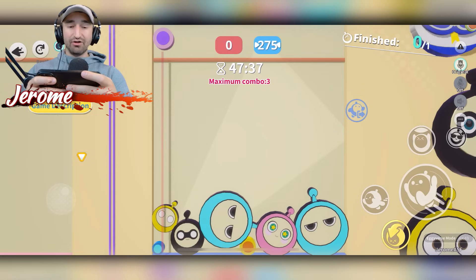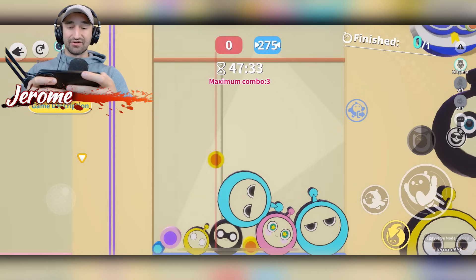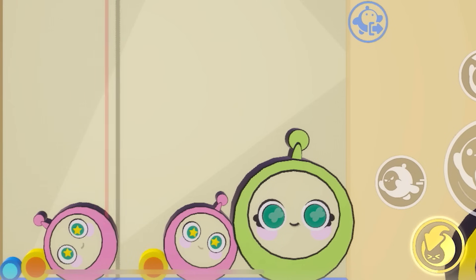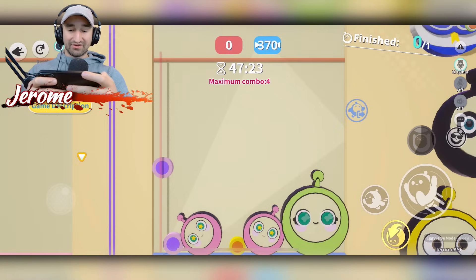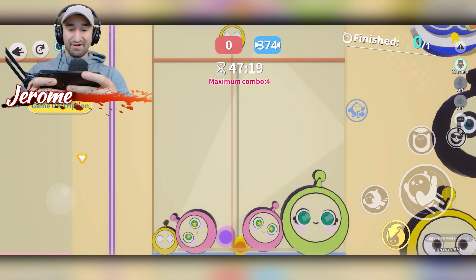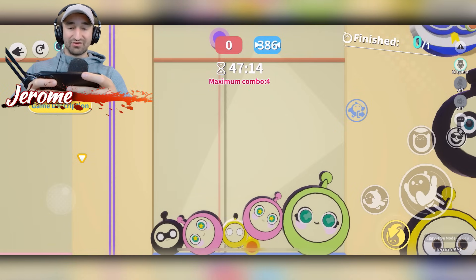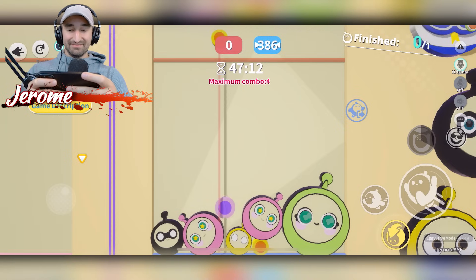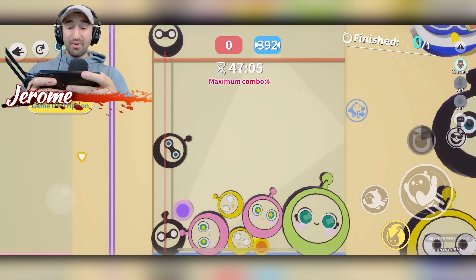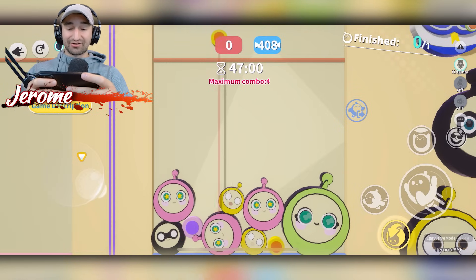Now we're dropping even the yellow eggs down, so it definitely does get easier as time goes on — you get some bigger ones in there. Big combinations! Let's see if we can get that pink one to move over to the other pink one. That'll help out a little bit. They're giving me such big ones to start now — that's crazy.